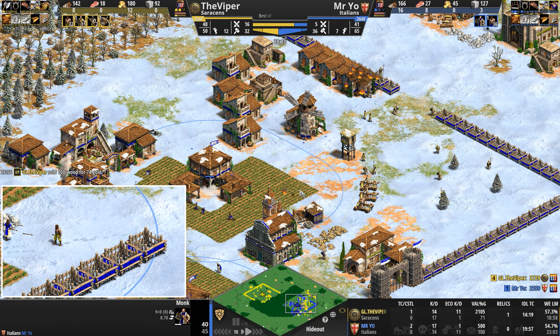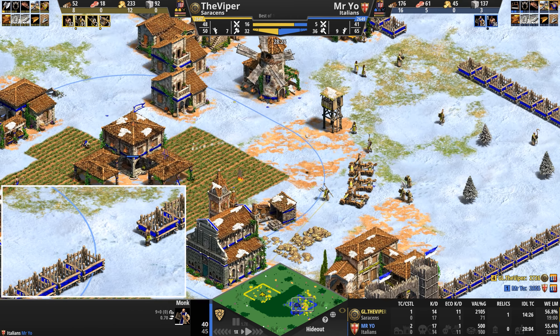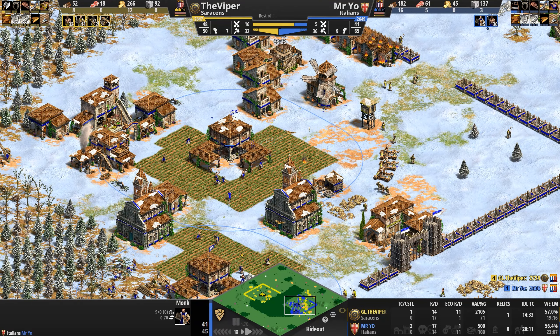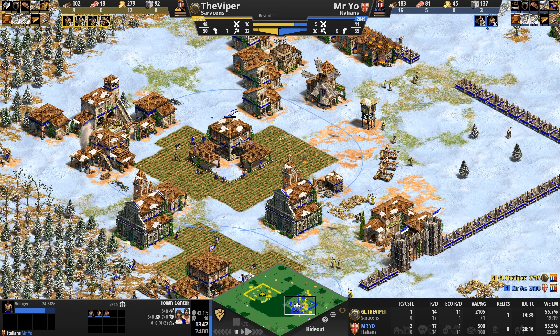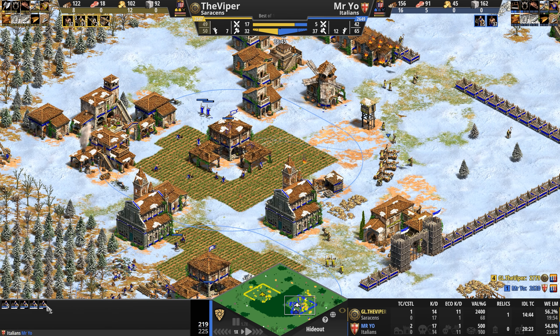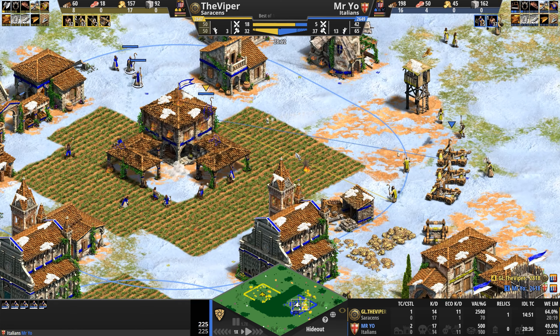The Viper is just absolutely beast-moding it. What the hell can Mr Yo do? He's down to five monks — one, two, three of them don't even have faith to perform a conversion. Monk on monk violence.